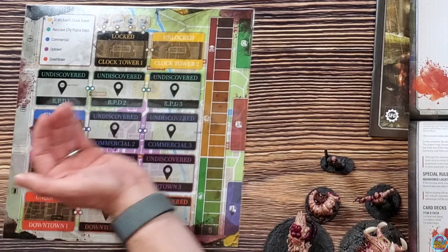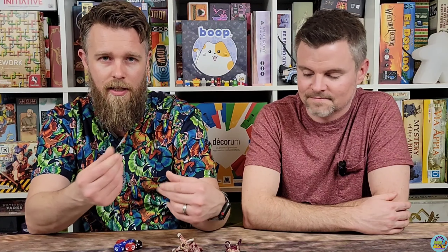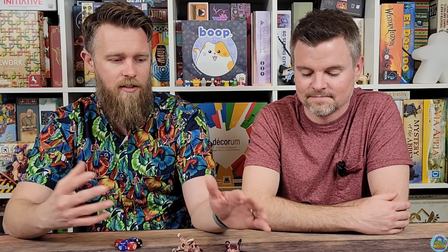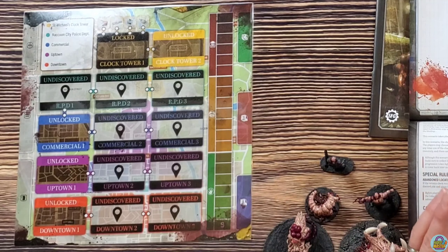There are also things in the scenario where you're trying to find different map tokens to unlock new regions. You're going to start in the unlock zone of commercial, uptown, and downtown one. As you go, there will be cards placed showing an unlocked zone because you've either found a map token or completed a scenario. You're ultimately trying to find item C cards on the map or tiles, as well as A and B items which can help you because they could be weapons.